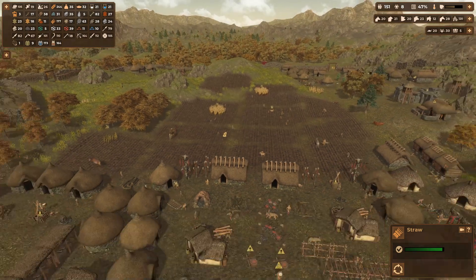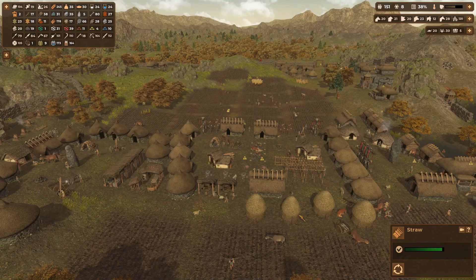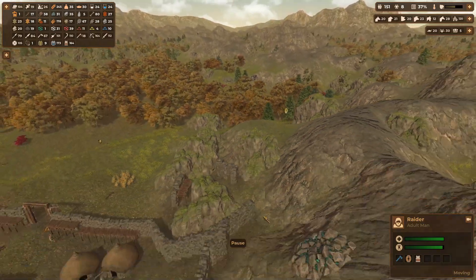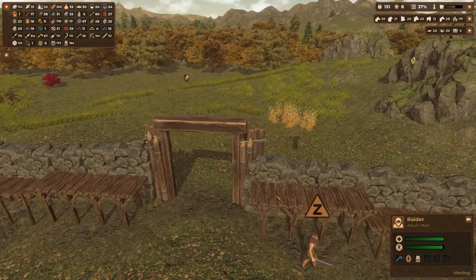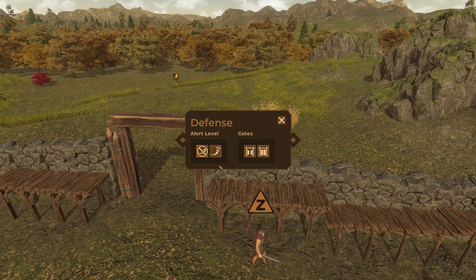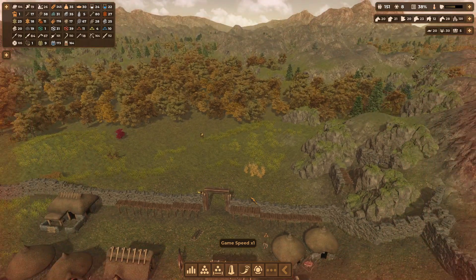We got 177 straw right now. Oh look — a raider attack! Raiders coming to the ones we haven't fortified. But we did upgrade these — we are ready for you! Manage defenses, sound the alarm, close the gates, man the parapets!